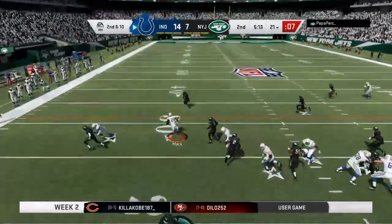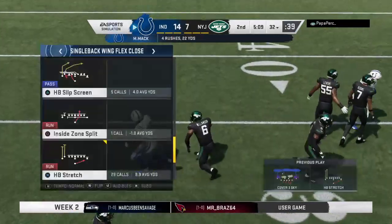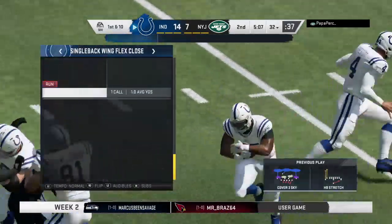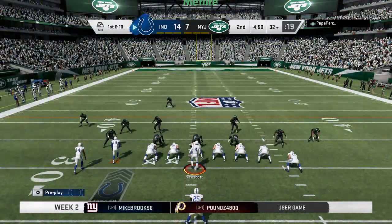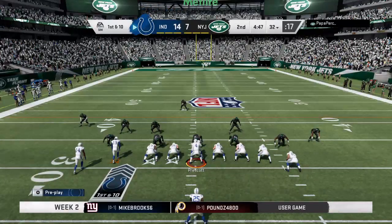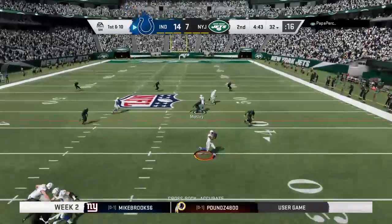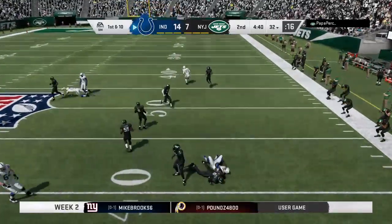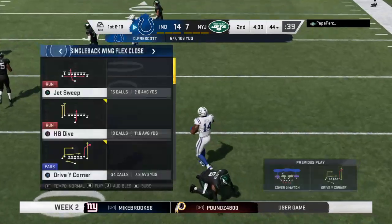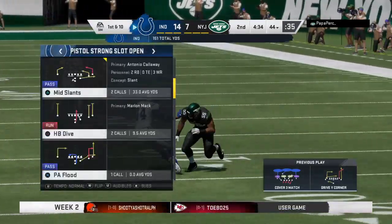Here's Marlon Mack — he's got it past the 30 before he's hit and dropped. A gain of 11 that time and a Colts first down. From the 32, first and 10. Prescott now — a good throw, finding Pascal. They'll get it up just short of the 45 at the 44. Indianapolis moving the chains there on a gain of 12.